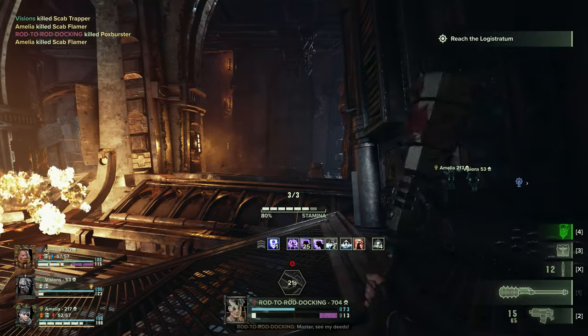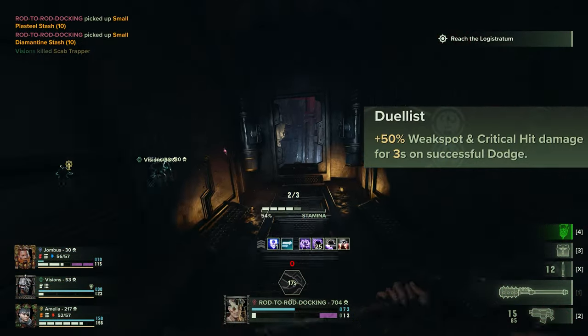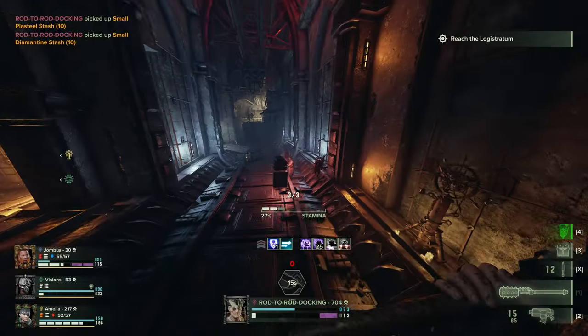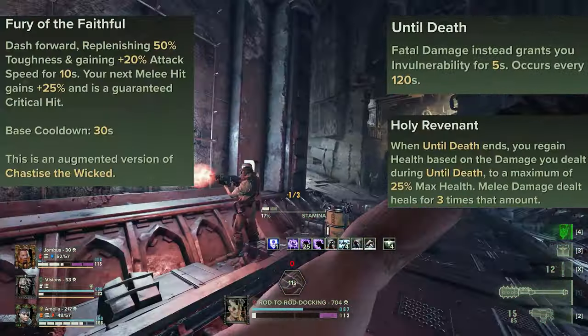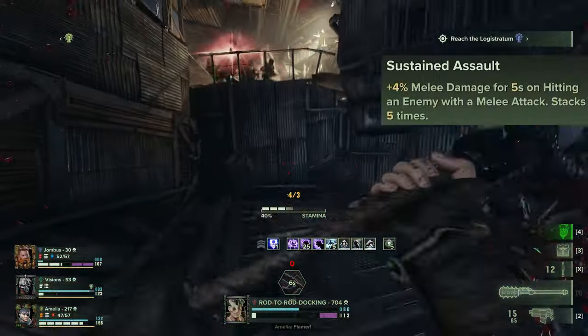Then make your way over to the left side of the tree and grab Duelist — it works for both your ranged and melee weapons and will seriously juice the damage output of a crit Bolter. Take Until Death and Holy Revenant to be immortal, and pick up Fury of the Faithful and Redoubled Zeal. Then make your way to the right and take Sustained Assault.